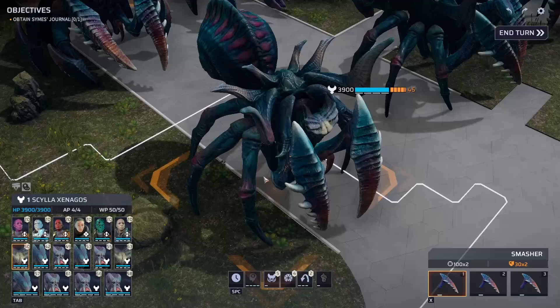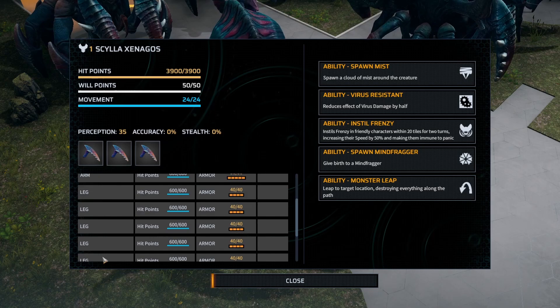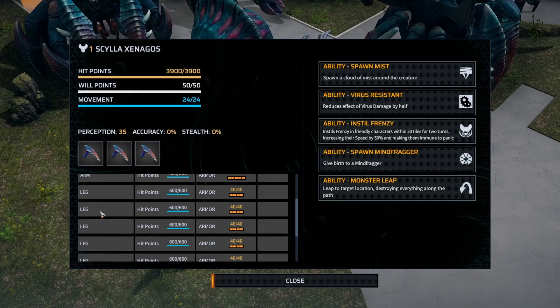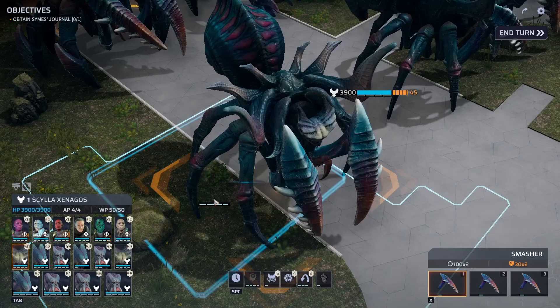This one has the Agile Legs — 600 health and 40 armor on each one, and it has six of them. Each leg you take out reduces its speed. Most of them will be stuck where they are if you take out all their legs, as all of their movement points are tied to their legs. You're going to want area-of-effect attacks to be doing that kind of stuff. Fire is pretty good for that — we'll talk about tips and tricks in a bit.